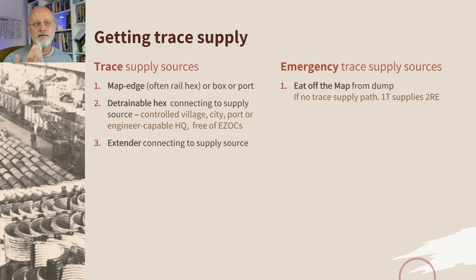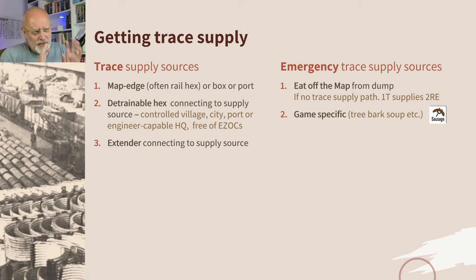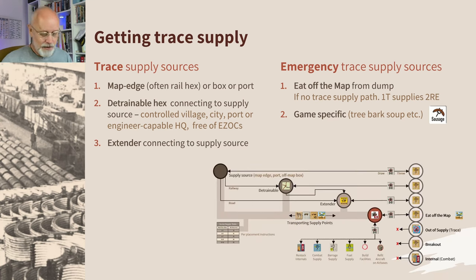If you can't reach those good supply sources, there are a couple of emergency sources of trace supply. You can eat off the map — drawing from the supply points system. Trace is one supply system; supply points is a second. There are often also game-specific rules about what you can do around foraging. Because of the interrelationship between trace supply and supply points, let's look at a model where the two are integrated together.